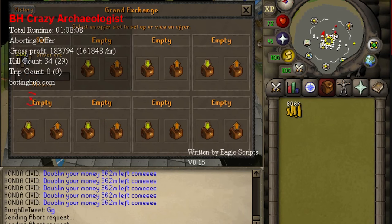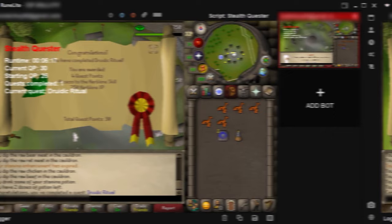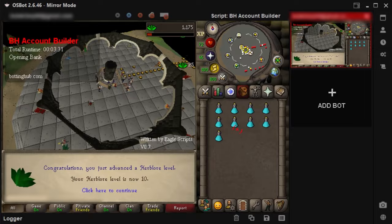We just hit a new milestone on the account — 100 kill count — and I got more onyx bolt tips. I took a break from crazy archaeologist and completed the druidic ritual quest, bought 10 herblore with our account building script, and completed the priest in peril quest as well.